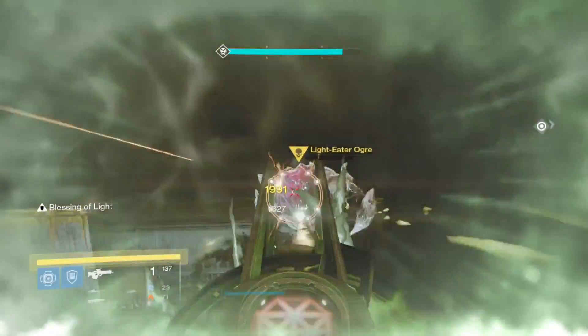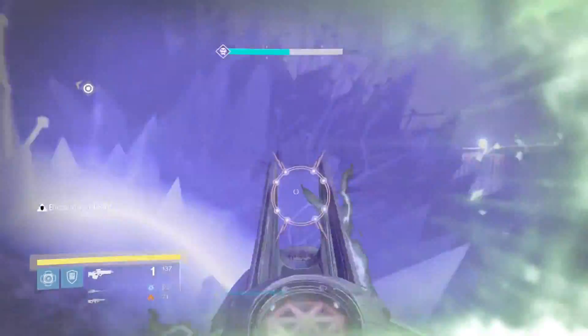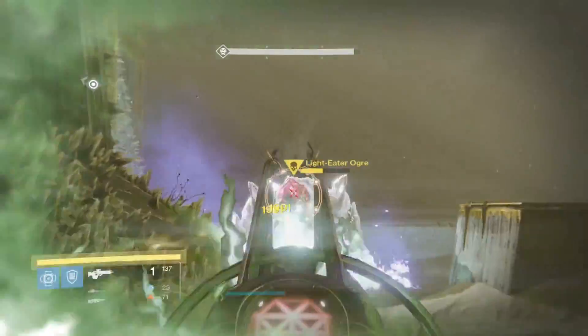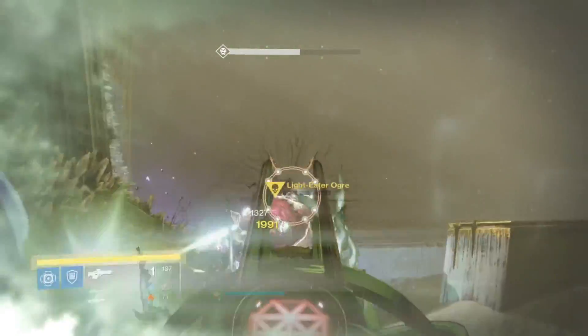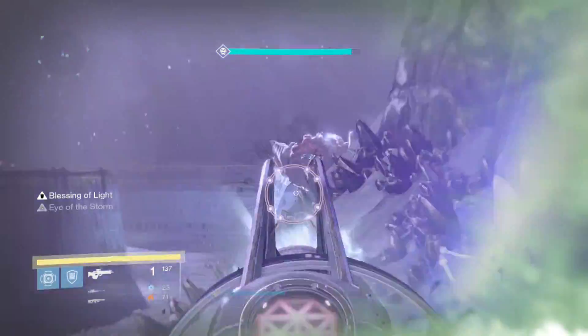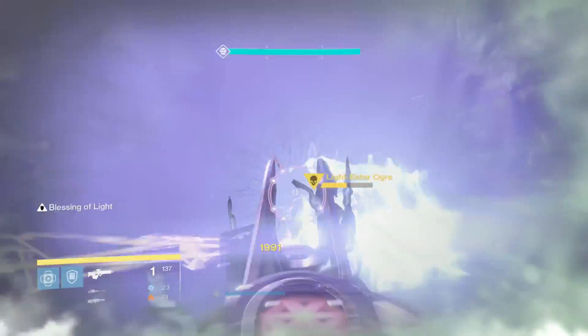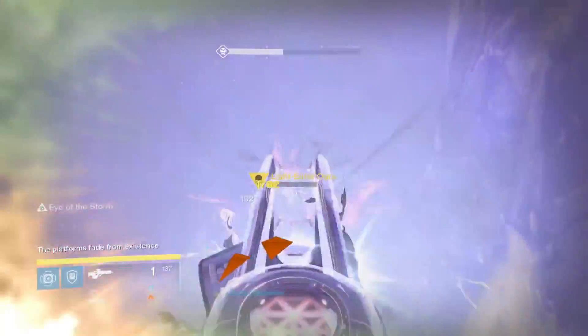The ogres die very quickly, and even on the last one it's only the two people focusing on it. For the knights, the people on the platforms don't have to worry about the ogres as much because the two ogre killers can easily handle it. This frees up the people on the platform to easily kill the knights that spawn near them, as well as the Taken, so that they aren't bombarded by everything around them.